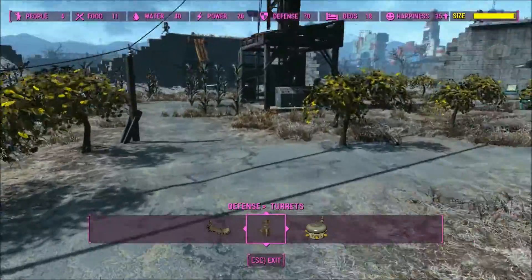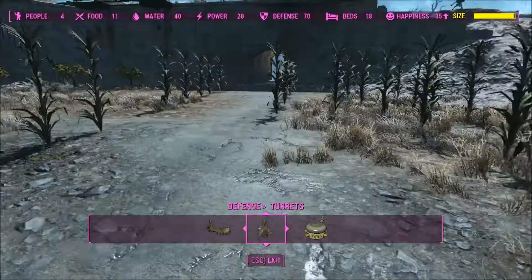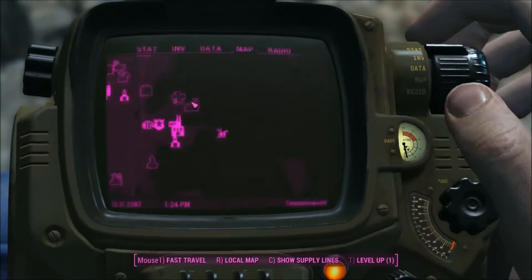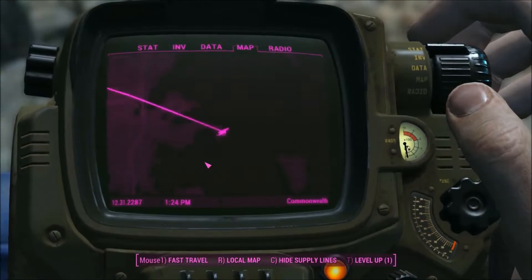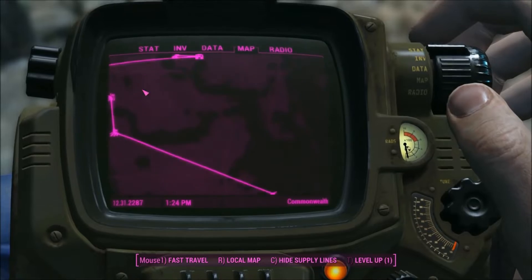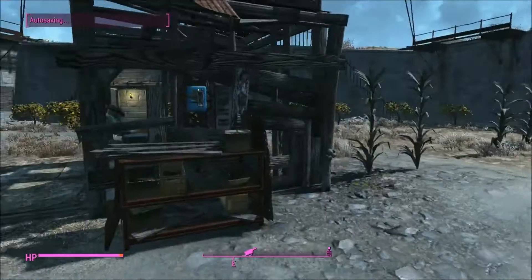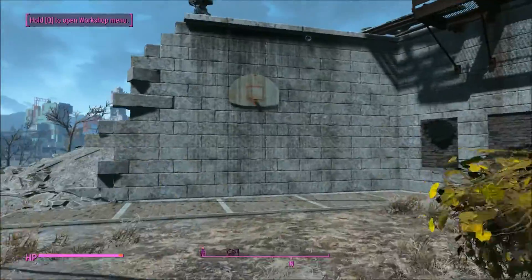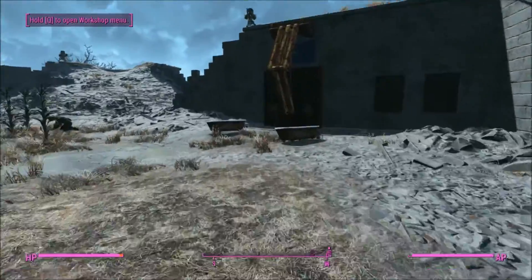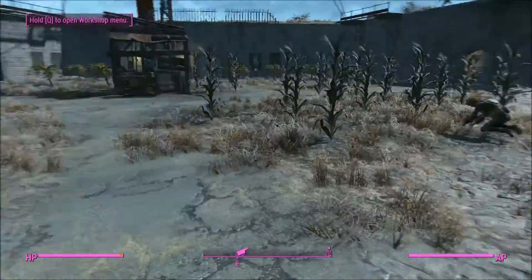The defense is up to 70 - pretty high. The water from that purifier is 40. The food's kind of low, but I am connected to the supply line, so yeah I do have everything connected and I think they get their food that way too. Right now I'm just kind of waiting for more and more settlers to get here. I added a basketball hoop there, and over here I added two brahmin things so when I get them eventually they can go in there.